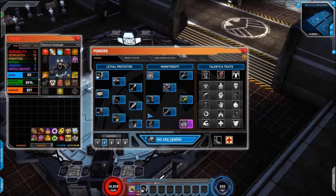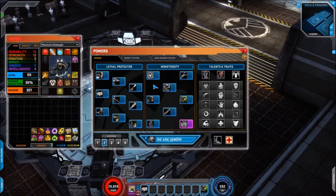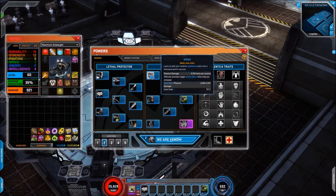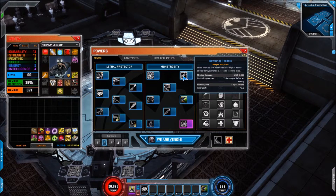Let's look at the next tree which is Monstrosity. The first skill here is Infect, which has slightly changed from live in that enemies affected by this trigger an Icor Burst when they're defeated. So that's quite interesting if there's a big group of mobs — you'd see them all exploding with that. Next up we have Devouring Tendrils, which works the same — the health regen is on enemy defeat. Any Venom fans can let me know in the comments whether on live it's actually passive health regen as you're hitting with it.